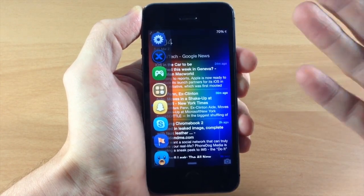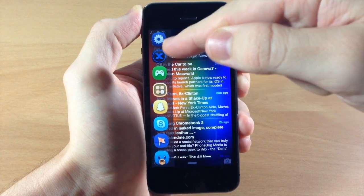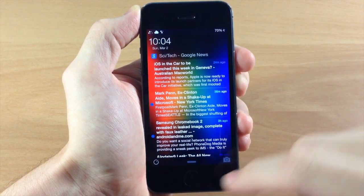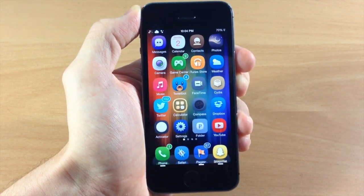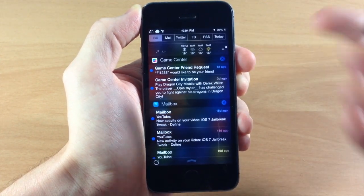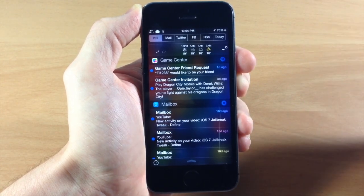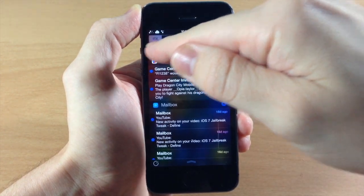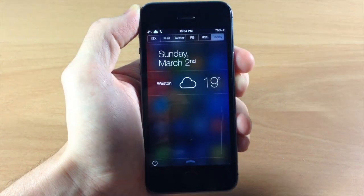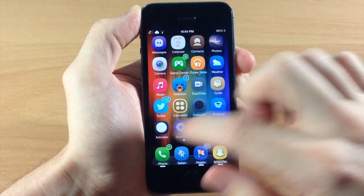Slide isn't only accessible on the lock screen — it's also accessible on the home screen or anywhere on your device. Just slide right up from the top left-hand corner down and you get all of this. Now let's open the device. Going into the notification center, you can see you get basically all the same information from the lock screen: the IntelliScreen X home page, mail, Twitter, Facebook, RSS feed, and the today tab.